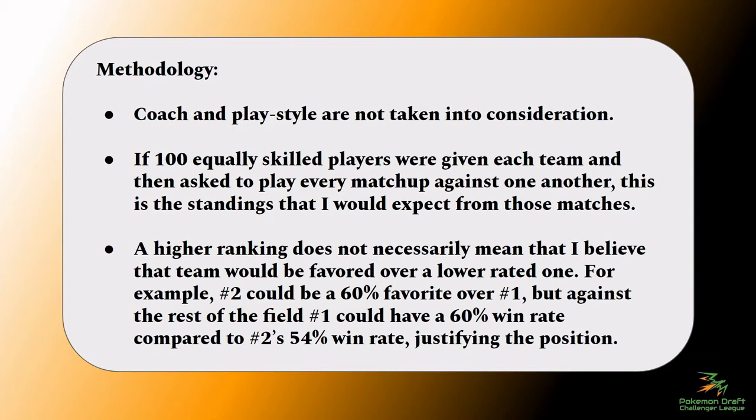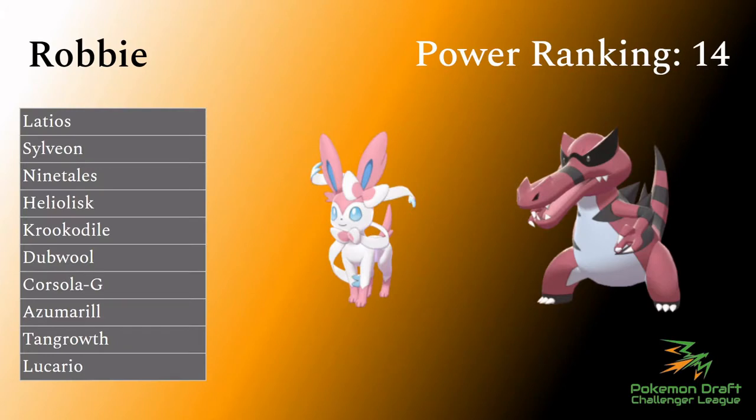The team we have number 14 in our rankings is Robbie's team, which consists of Latios, Sylveon, Ninetales, Heliolisk, Krookodile, Dubwool, Corsola-G, Azumarill, Tangrowth, and Lucario.